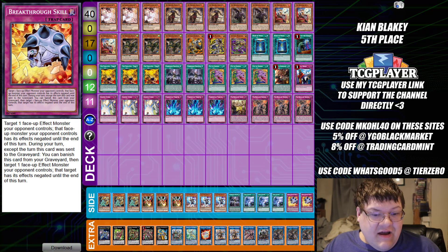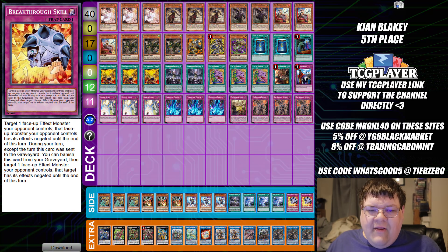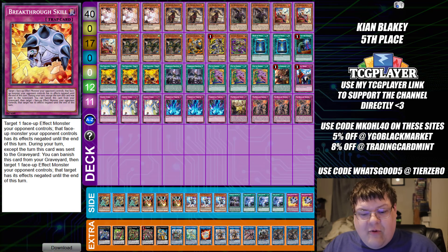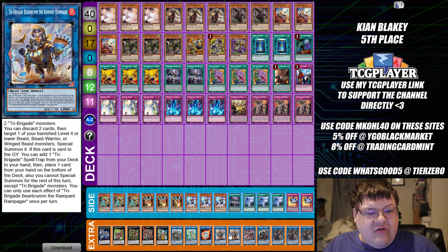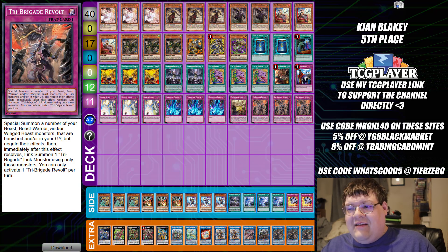I'm also liking the tech Breakthrough Skill here. Once again, Imperms and Chalices from the first-place list, and now Breakthrough Skill here. I wonder if we're going to have a hard shift in the upcoming weeks in the metagame as players push back and we see a shift back to Imperm, Effect Veilers, Chalices, and Breakthrough Skills — because that's what I'm already starting to see. I also see we're playing two Barrage Boom. I think we might be heading toward the two copies as the norm for most builds. Also, you're definitely maximizing Revolt now — some older players were on two, but no, take full advantage of that.